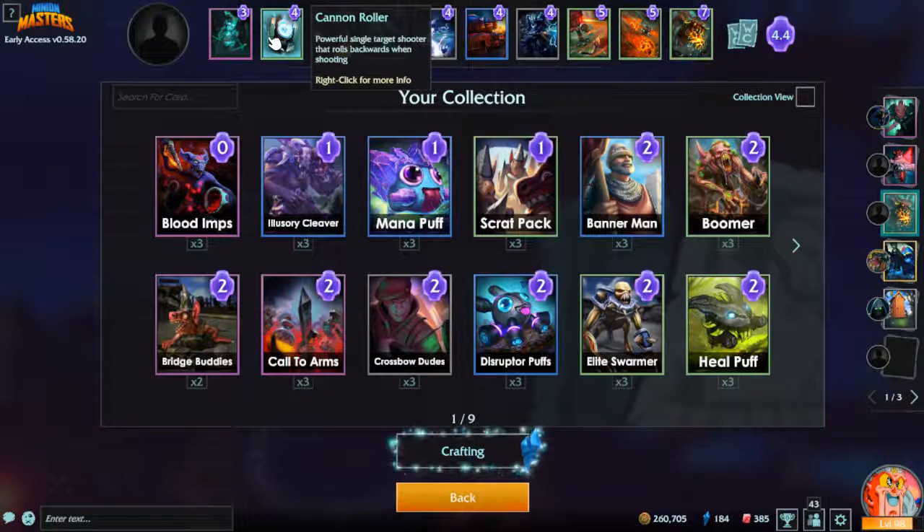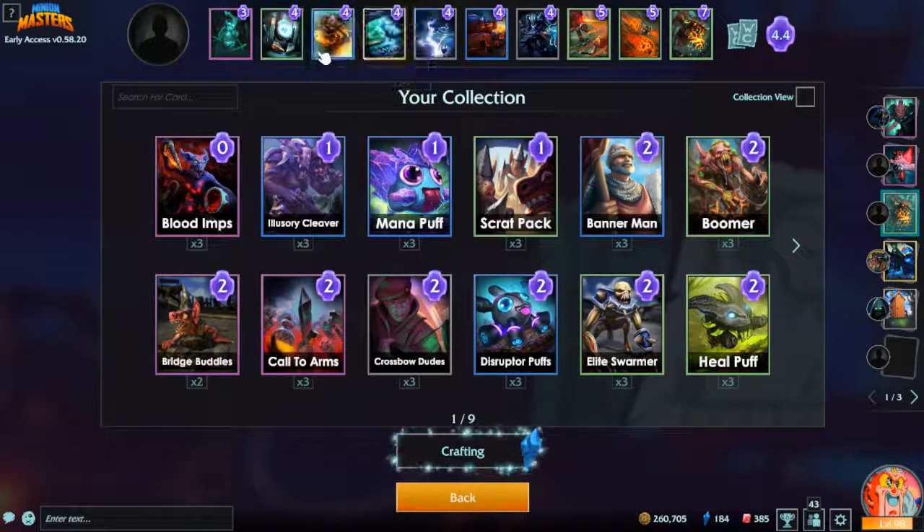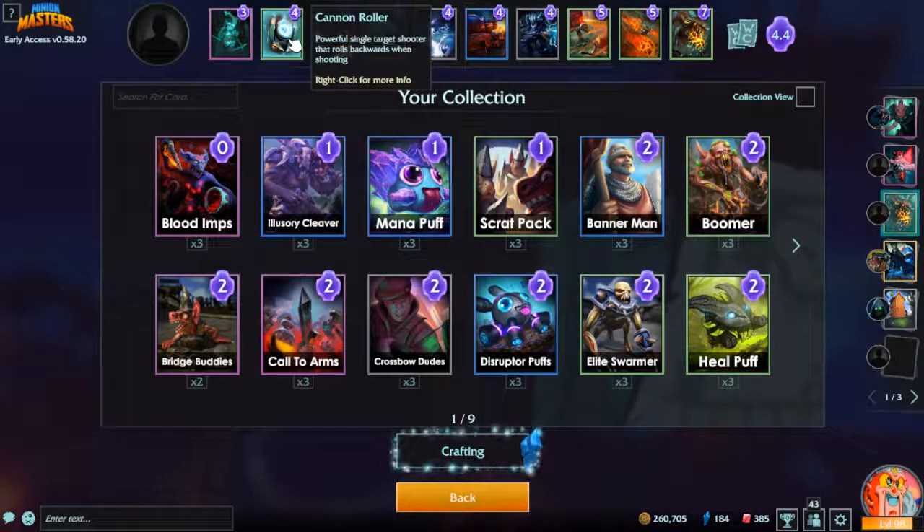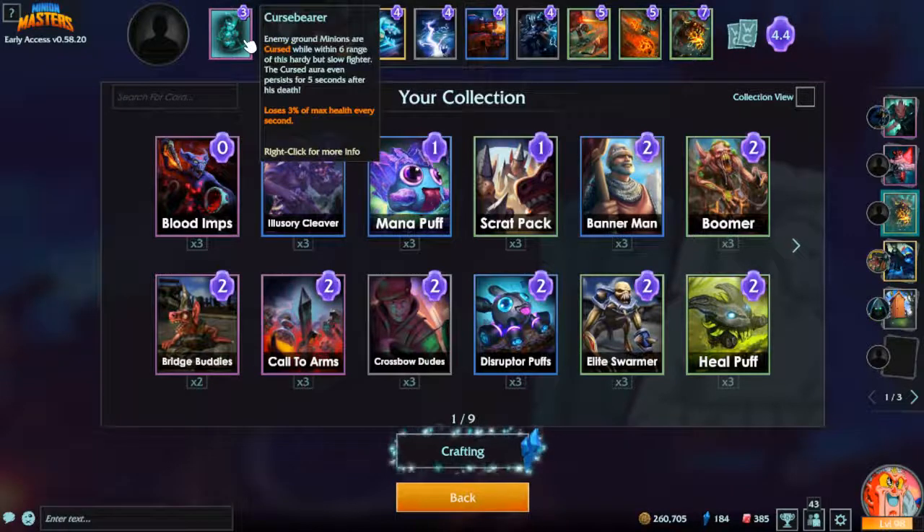Fire imp is probably my favorite on this list — well, no, laser turret's my favorite, but fire imp is a close second. Fire imp is great. Cannon roller can work, but you've gotta be careful of support — same with fire imp, fire imp's fragile. Cannon roller also can't touch air, but it is good because it hits the big guy and then runs away before it can actually hit them back.